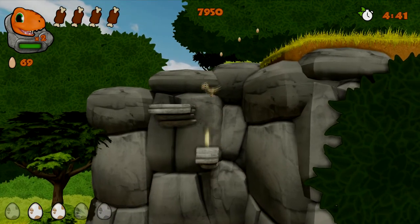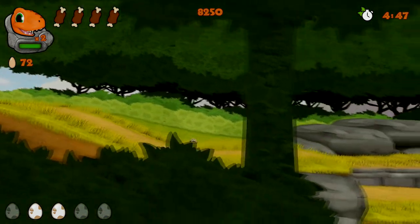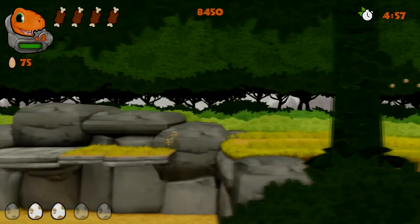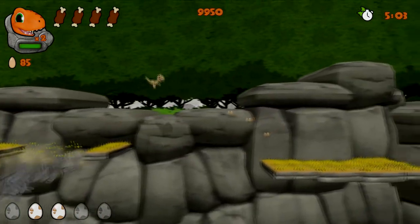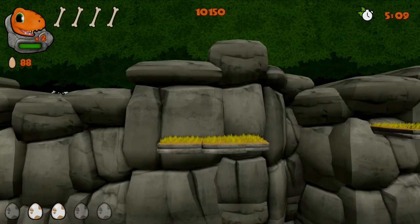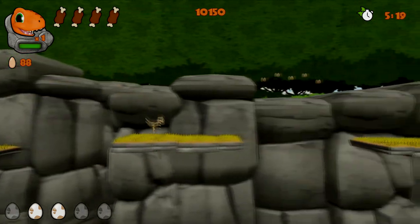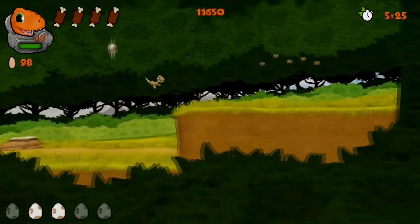There we go - those are the special eggs at the bottom left corner, the shiny ones. Whoa, the ground is falling! Collect all eggs. Oh yeah, checkpoint! Oh no no no no - whoa, haha, I thought I was gonna make it. Leave no egg behind - you know the rules of the game. Oh yeah, I'm crushing this egg game!